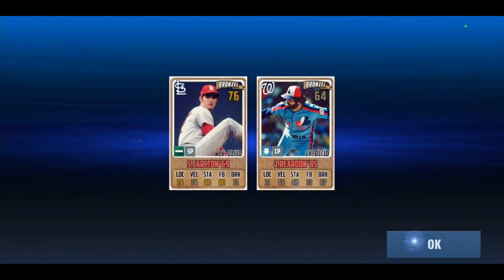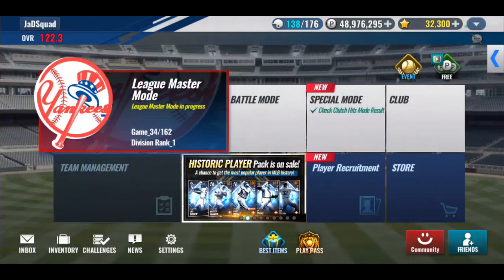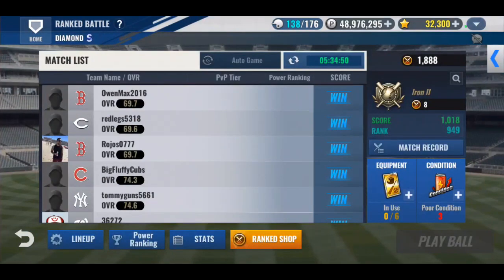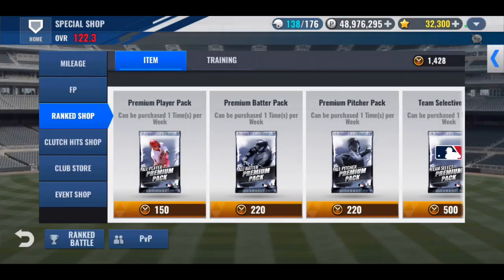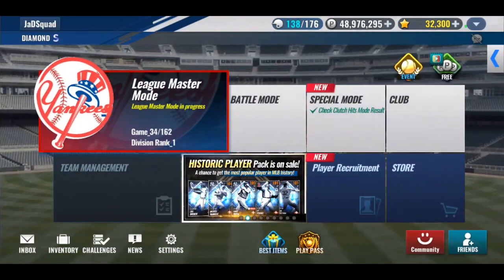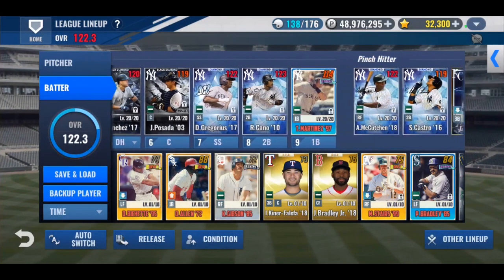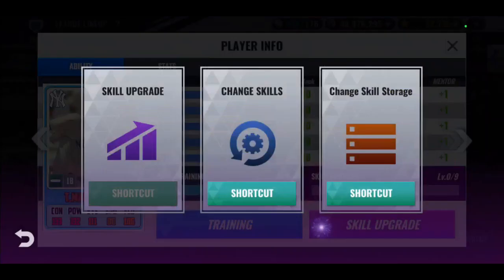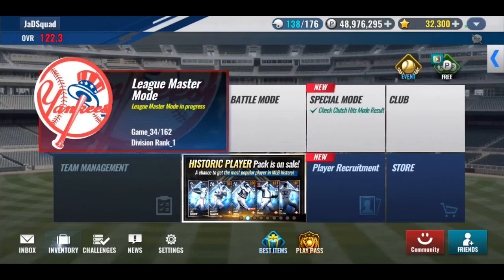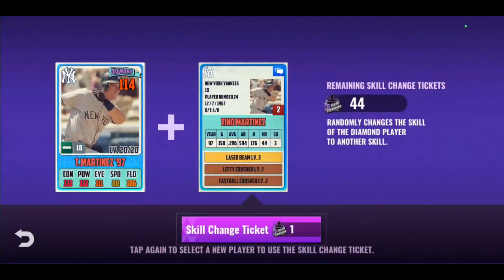I believe I have some rant coins to spend. Two golds, two silvers — no legends in sight. Dante Bichette, interesting. We've got rant coins for days. I've been up in Diamond for a while now — I finally finished last week in the 300s, so all the upgrades are finally paying dividends. We're finally making headway into the higher rankings. So let's go skill change Tino for the 85th time, because we are masochists and we're gonna bang our head against the wall until he takes his skills and likes them. You're gonna take these skills and you're gonna like them. 44 skill changes.